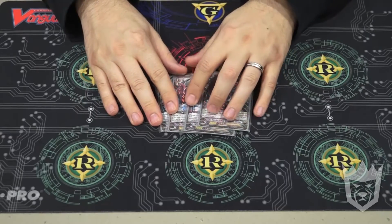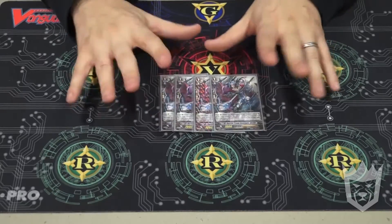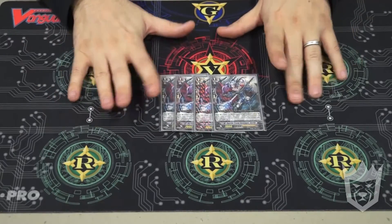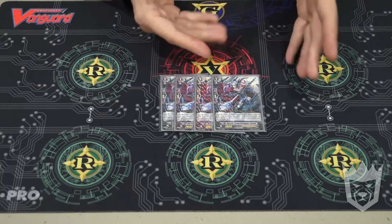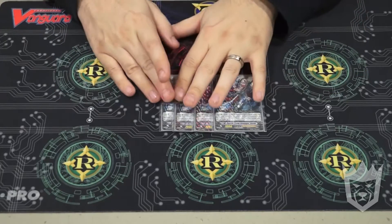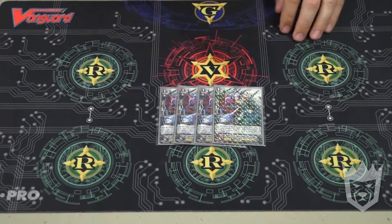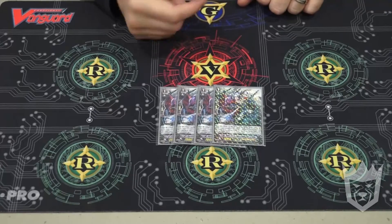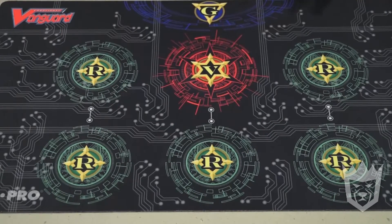Grade 1s: 4 Doran. Because when Blaster Dark goes in front of Doran, I can unflip a damage. So this is what makes the tech stupid consistent: you call out free Blaster Darks with a break ride, and it's just great for unflipping damage and gives you all the Counterblasts in the world.